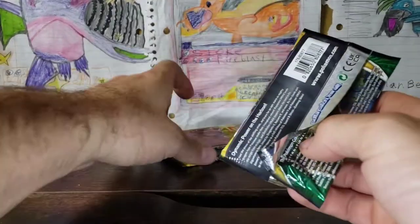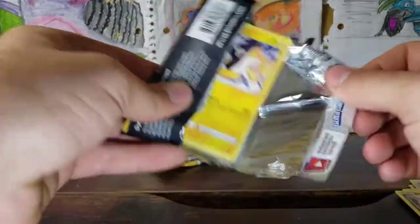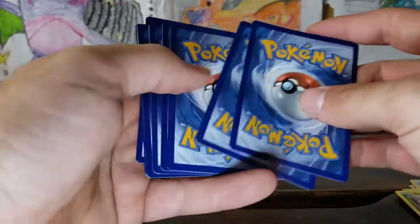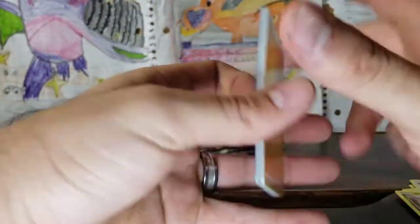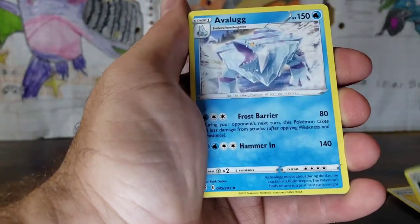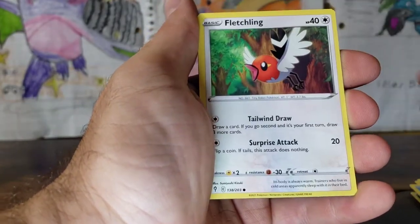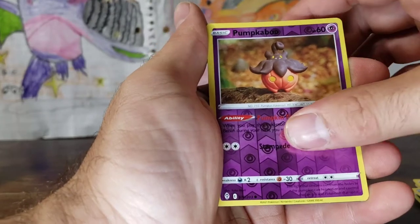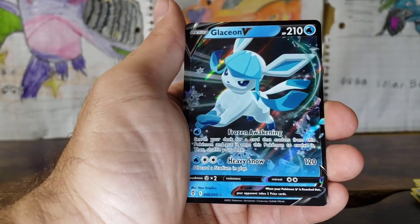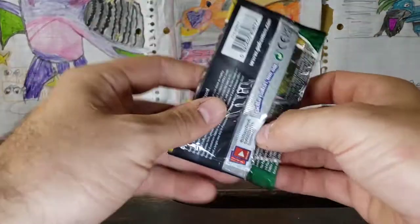Duraludon pack art, Umbreon pack art, Rayquaza, and another Umbreon — two Umbreons left. We have a Lightning Energy, Rescue Carrier, Crystal Cave, Abomasnow, Emolga, Slakoth, Gossifleur, Glimwood, Fletchling, Pumpkaboo, and a Glaceon V — Ultra Rare! We have gotten two Eeveelutions out of these packs — this is not bad. I don't know if we have the Glaceon.